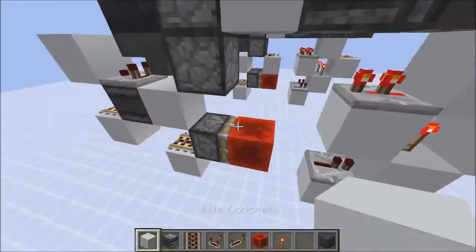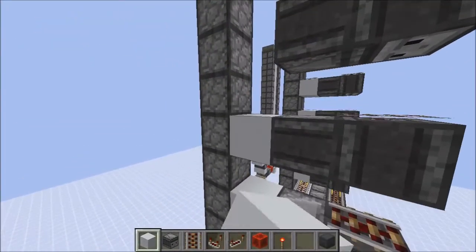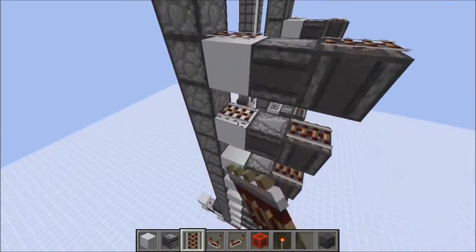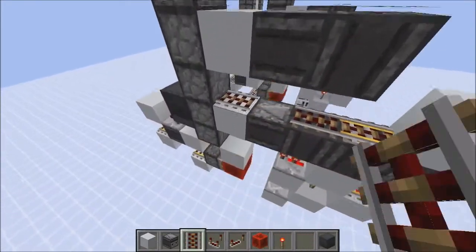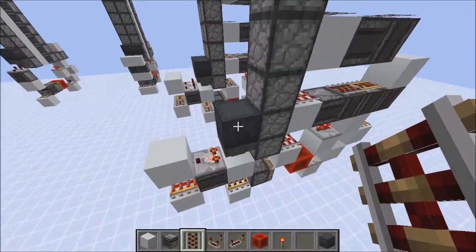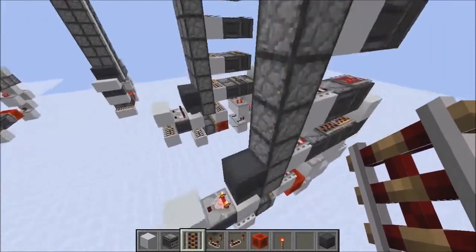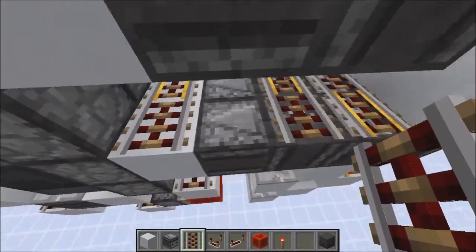Lastly, you want to place solid blocks like this every second layer. Now also activate the rails and these blocks, and it should be done. Let's test this one as well. No dropper sounds whatsoever. In this one, just alternate activator and detector rails.